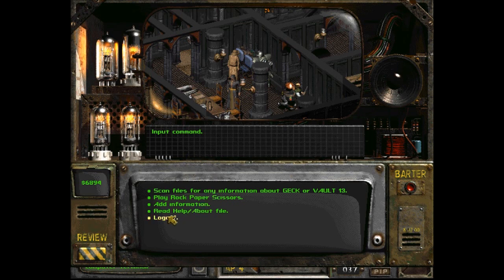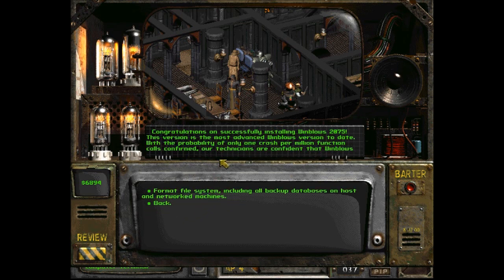Scan file. Read the help about me. Congratulations on successfully installing Wind Blows 2075. This version is the most advanced Wind Blows version to date, with the probability of only one crash per million function calls confirmed. Our technicians are confident it's perfect for any corporate environment. The newest addition is an improved and tweaked code base, which now only wastes 15% of your CPU cycles on background administration, as opposed to previous versions which wasted up to 25%. Oh, 10% more!